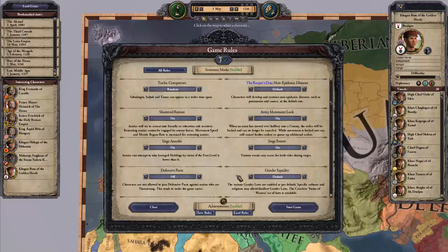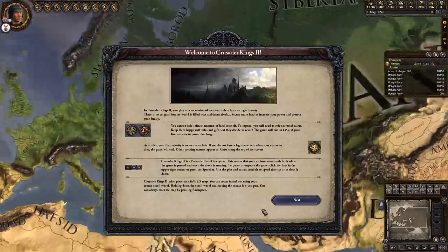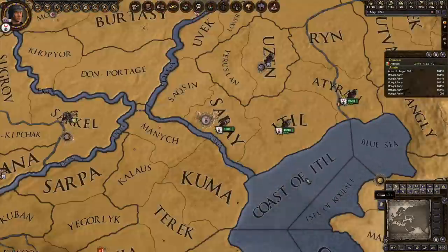He gets 100,000 maintenance-free event spawn troops. It is outrageously powerful. Beyond that, what you want to do is turn defensive pacts off. You can still win even with defensive pacts on, but it would be incredibly annoying, so don't do it to yourself. Instead just turn defensive pacts off.